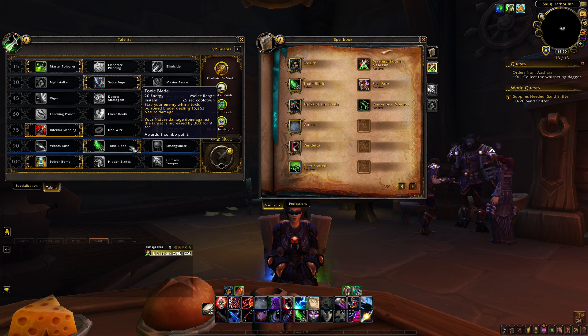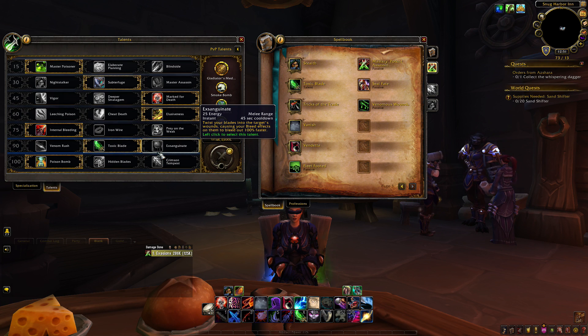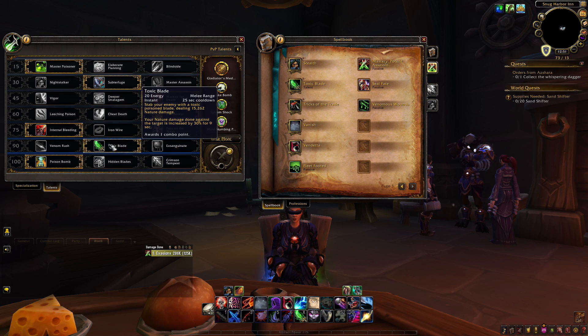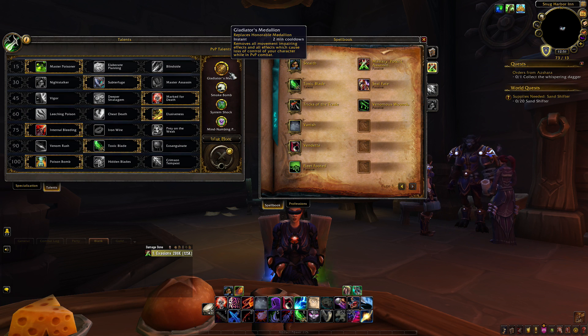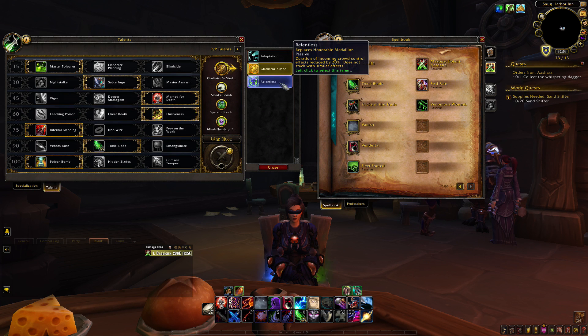Next row: Toxic Blade is the only real pick here. You can troll around with Sanguinate but it's only good with really specific setups. It's pretty much Toxic Blade and forget about it in PvP. It is only 20%, but it makes your Envenom and poisons hit harder, and your Poison Bomb does more damage too. Last row: Poison Bomb — every time you use Envenom or Rupture you get a 4% chance to smash a vial on the ground, which does some damage. That's the best option here.